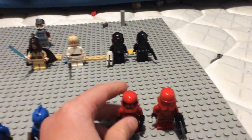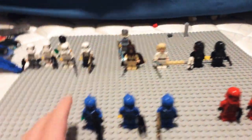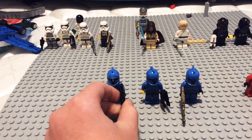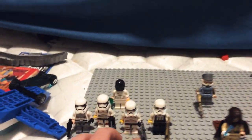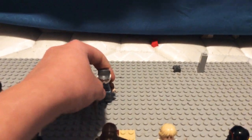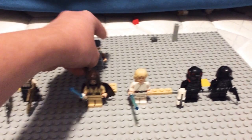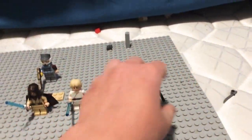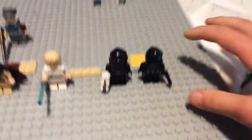Let's get right in. So how many red soldiers do I have? I have two red soldiers. I have three blue soldiers, but I'm still looking for the rest. I have five white soldiers. I have one good guy. I have two Jedis — I actually have three, but I don't know where the other one is. And I have two black soldiers.